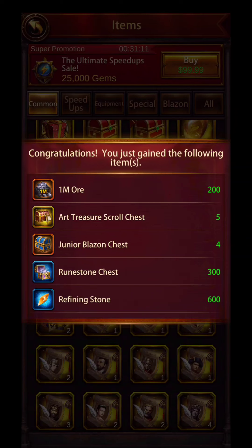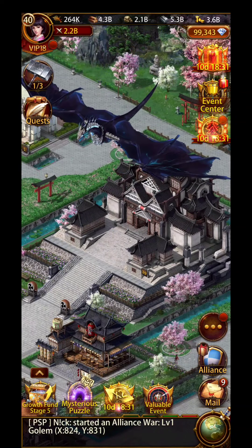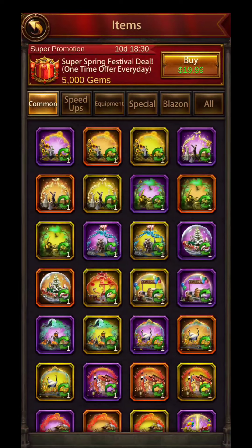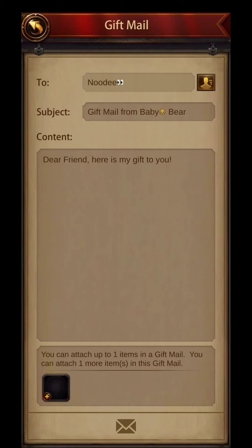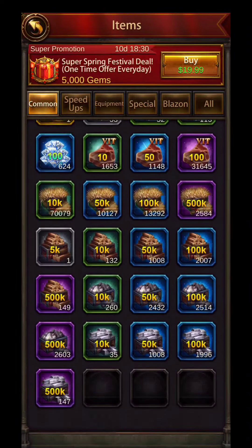That is actually what's contained in the pack, which is way better than only getting one item. However, you still have to choose, whereas in the latter packs previously you got every little bit of each one. At least now that I know you can choose more than just one, I feel much better. Also, just so you know, the ethereal pack is really ugly.